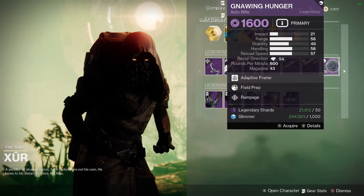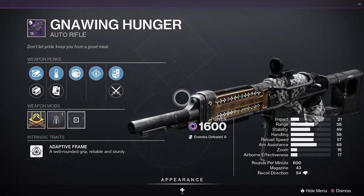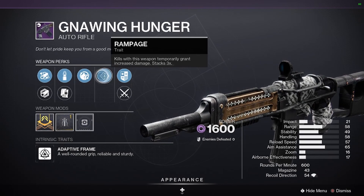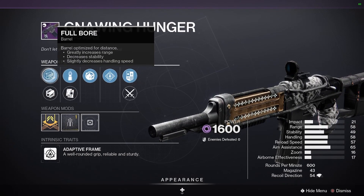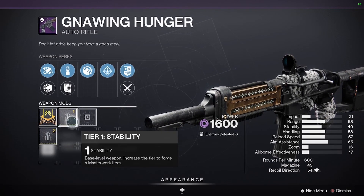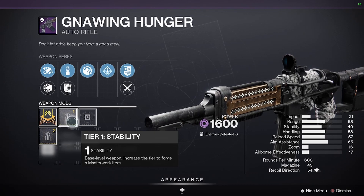And the Gnaw and Hunger Auto Rifle. Rampage will be pretty good in Crucible. It's also got stability, which is good because of the way it fires — it can bounce up and down sometimes.